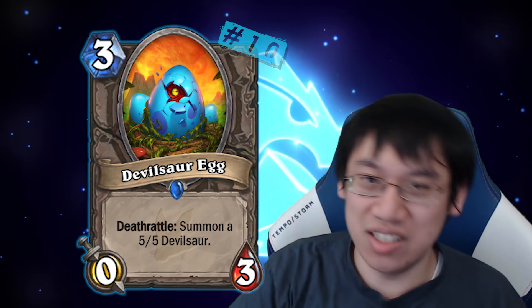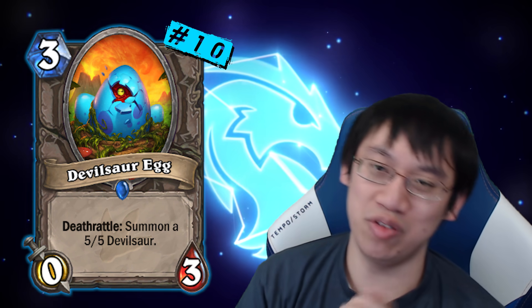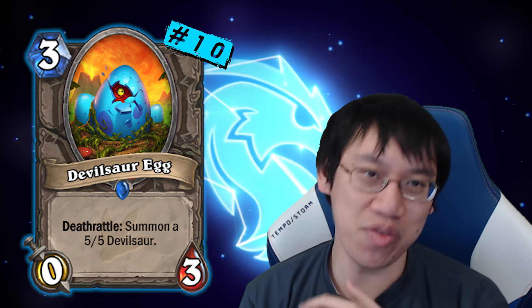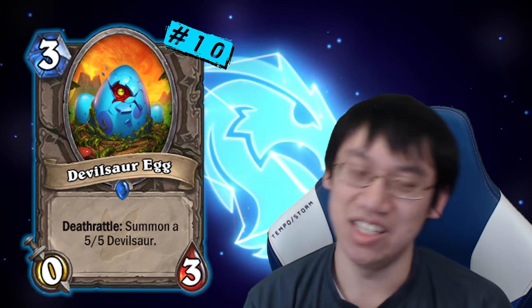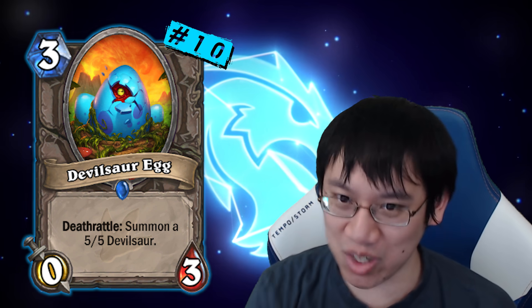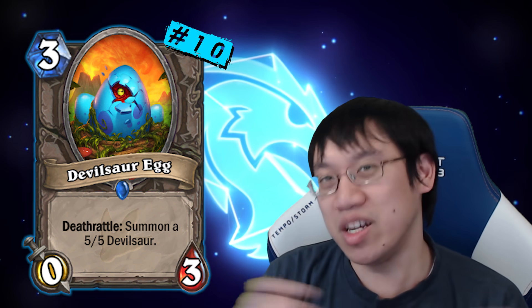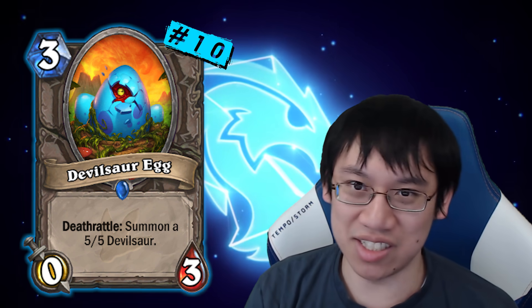Let's begin with number 10: Devilsaur Egg. This card is the ultimate enabler of the Deathrattle Hunter deck, and there were very few openings more scary than Coined Devilsaur Egg. You would pretty much know that the opponent was going to follow up with Terrorscale Stalker, you were going to have a bad time, the Egg was going to get eaten by cubes, and then Play Dead - it was just insane.